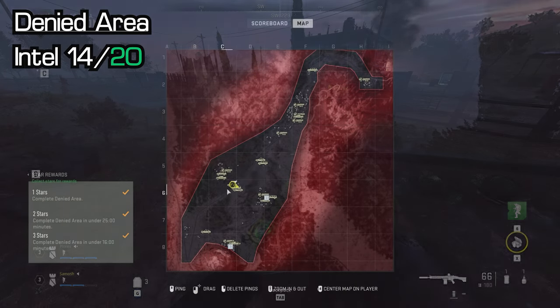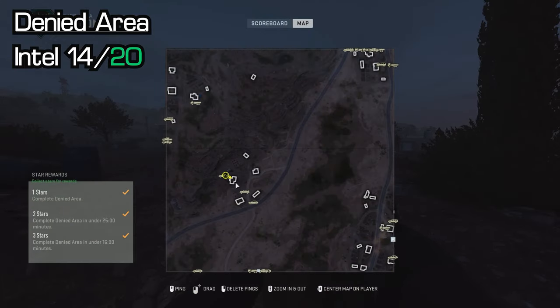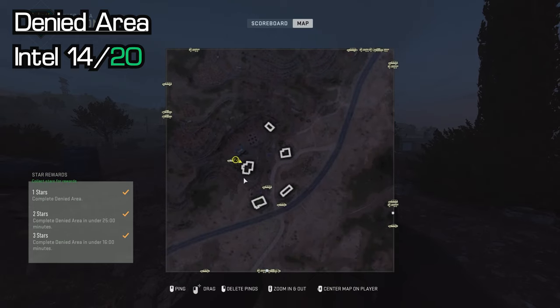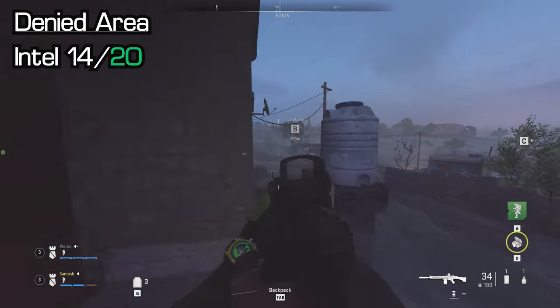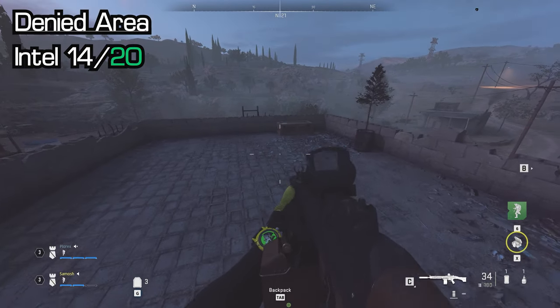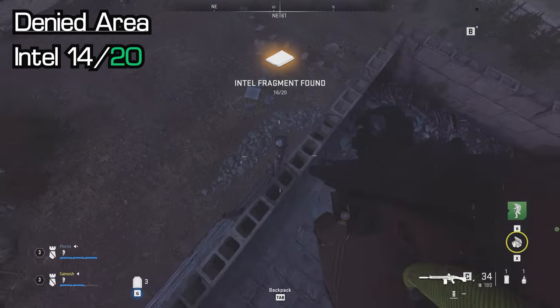The next one is between SAM Site D and SAM Site B. Go to this zigzag building on the left side of the small cluster, right by the road. Get up to the roof — there are multiple ways to do it; there's also a ladder that leads right up to the top. Once on the roof you'll see another box. Pick that up — that is your 14th piece of intel on Denied Area.